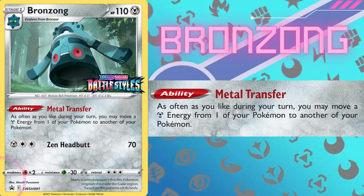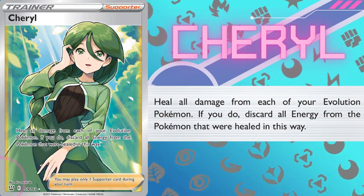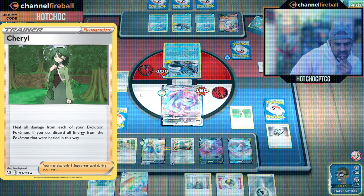Put a Choice Band on there and you're doing 280 damage, which is a good number because that one-shots every V Star in the format — one shot every V Star for two energy. Pretty scary. Not only can we hit like a truck, but if we utilize the really good setup Stage 1 Pokemon Bronzong — 110 HP with that Metal Transfer ability allowing you to move Metal energy around your board — the idea is we're gonna have a Metagross VMAX doing 250 damage every turn and move the energies around. If we can move energies around, we can also utilize Cheryl, a really good supporter that lets you heal all the damage from your evolution Pokemon, but you have to discard the energy. With Bronzong you just move the energies off before Cheryl, then move them back on.